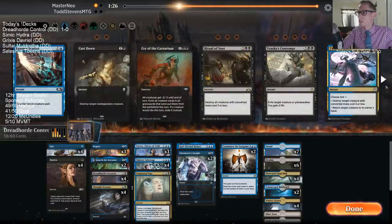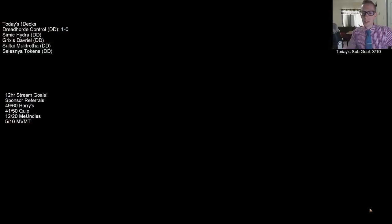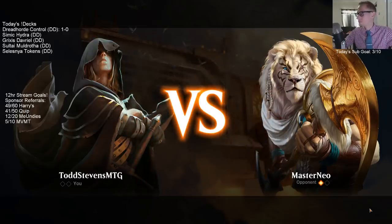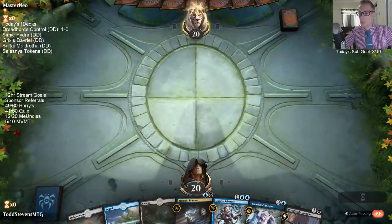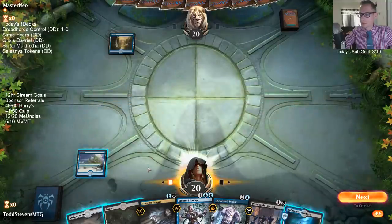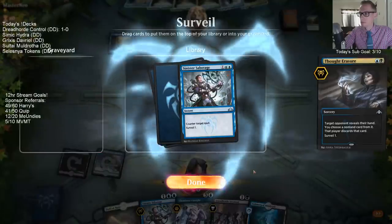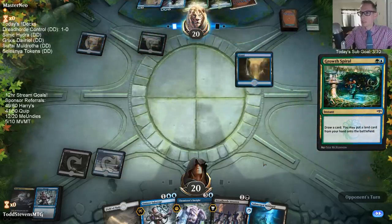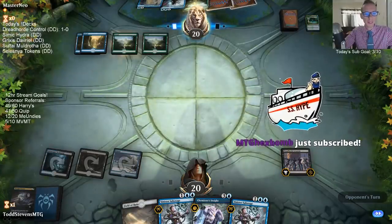I think Kefnet is actually probably pretty good here too. I'll still play one Enter the God Eternals - we saw how good that was just growing our creature plus four, plus four. There's Sinister Sabotage - we couldn't find that card last game. And our Field of Ruin we couldn't find either. Next turn we'll play Invasion with Boneyard, and then we'll be able to have Sinister Sabotage up after that.